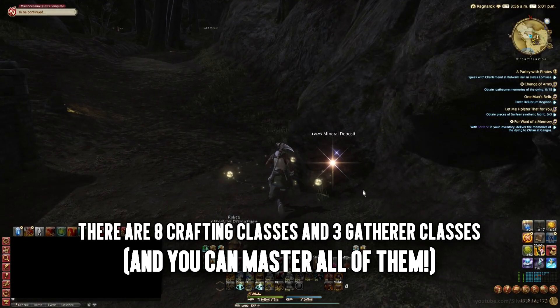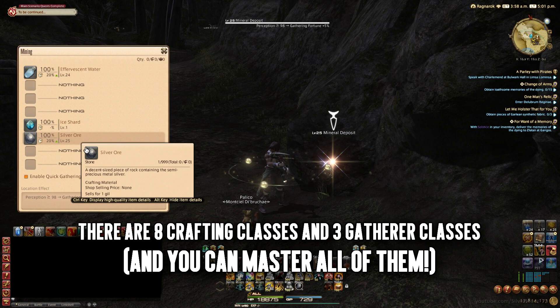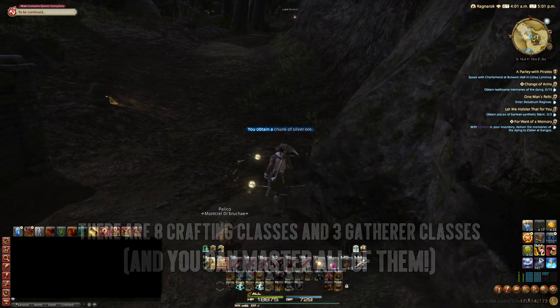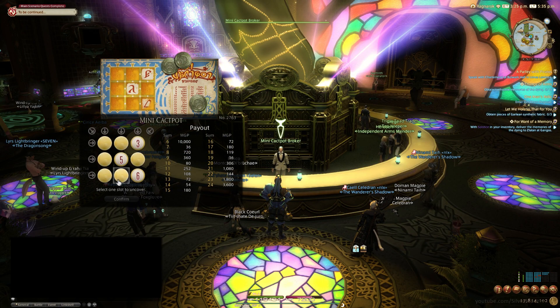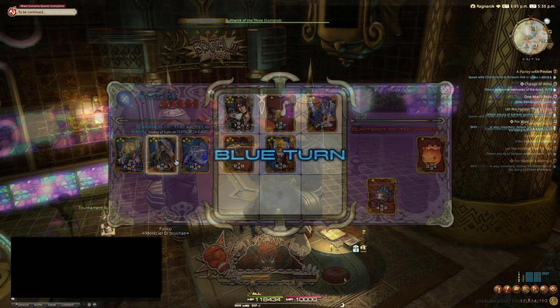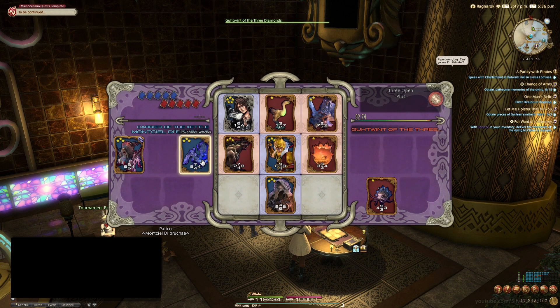If you're looking for something a little more relaxed, the free trial also gives you access to all of the game's side activities, up to and including Heavensward ones. Do you want to go and gather some resources? Perhaps you want to craft some items? Why not both? Beyond that, there's the Gold Saucer — a large area you can reach early on in the game that's full of mini-games you can play to relax and win prizes. There's Mahjong, Chocobo races, Tests of Strength, and of course Triple Triad, the simple yet weirdly addictive card game from Final Fantasy VIII.